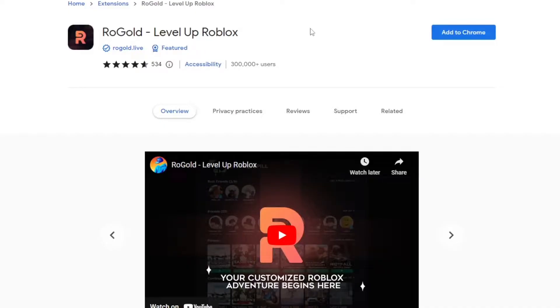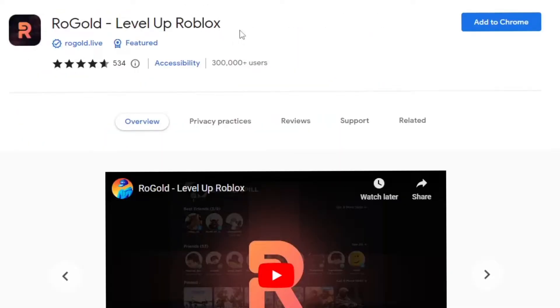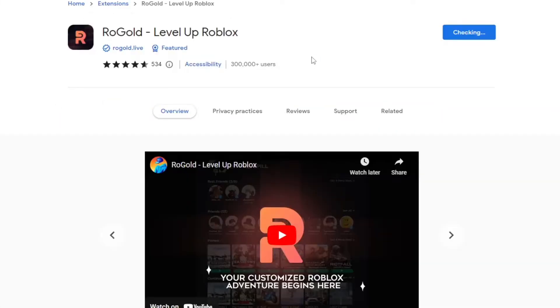You want to go ahead and get this Google Chrome extension called RoGold — Level Up Roblox. There are a lot of awesome features that you can get for free; it's really safe and free to use. Go ahead and click 'Add to Chrome' and 'Add Extension' to confirm. It's going to take about a minute to install — there'll be a link in the description below so you can easily get this extension.